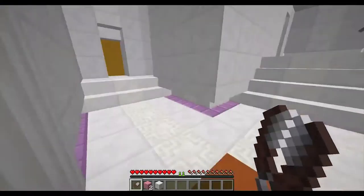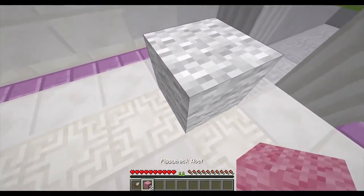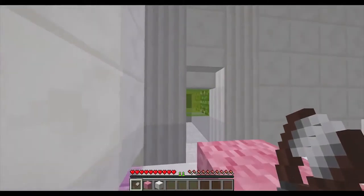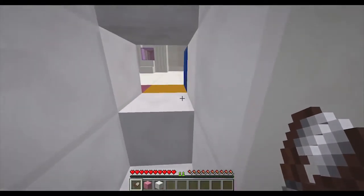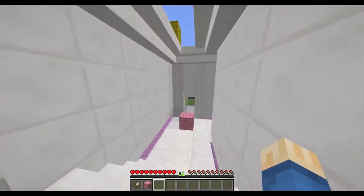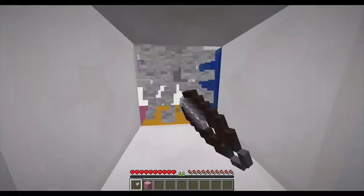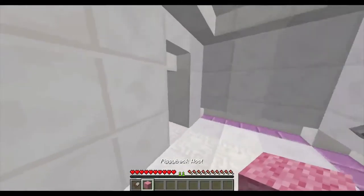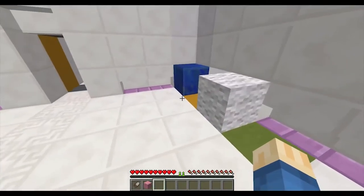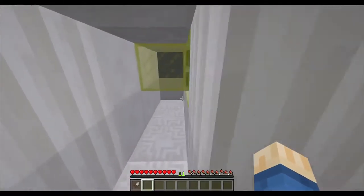I need to activate green, yellow, orange. Orange is activated. Green and yellow. Yellow. That's mauve. Green has to be in here. Yellow.